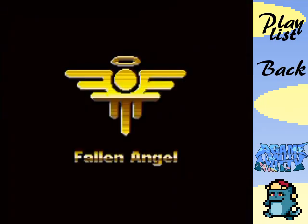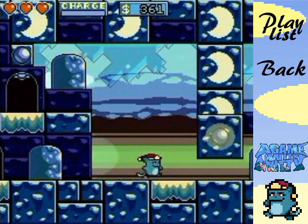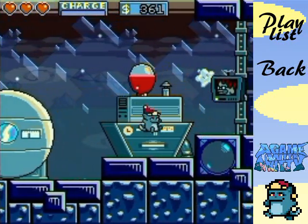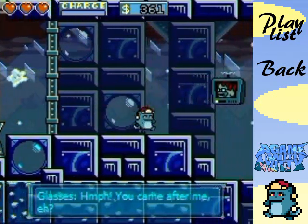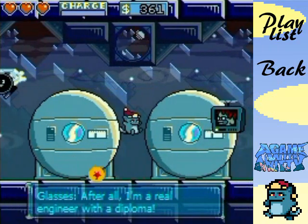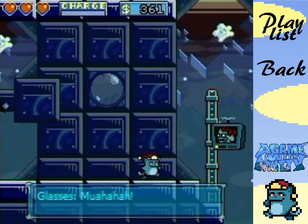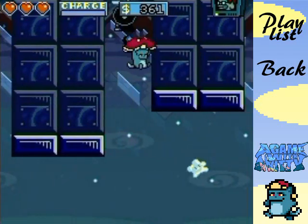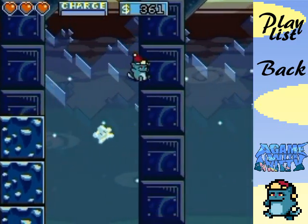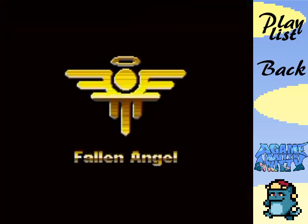The cannon itself doesn't hurt you if it touches you, just the cannonball - be mindful of that as it really helps you determine how to dodge the cannonballs. Let's go try it again - I'm going to ignore the dialogue. I'm still going to try and manipulate the cannon to do my bidding, because it's going to get in my way otherwise.